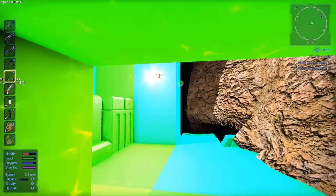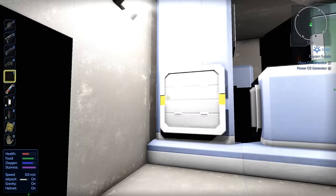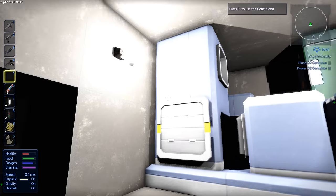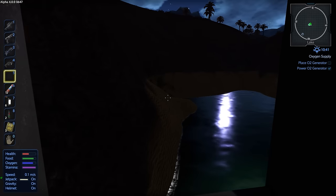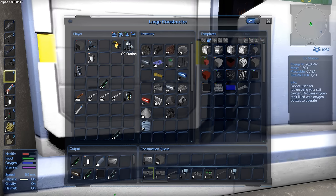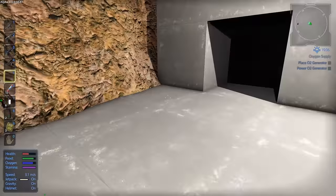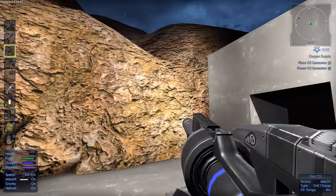We're going to turn off the structural integrity display because it's a bit much. We do have some lights here — maybe a little too much, but I'd rather have too much light than not enough. Waiting for the door to be ready, then we'll have more concrete coming out. We also went ahead and made an O2 station, an O2 tank, and a cloning chamber. I'd like to put those down but I really don't have any place for them yet.